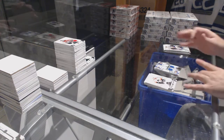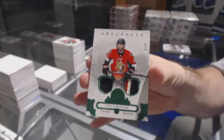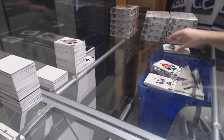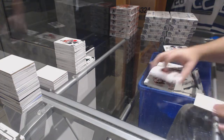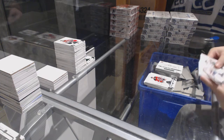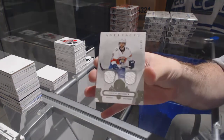For the Sens, number 65, Jersey Patch of Derek Broussard. We got a rookie redemption for the Nashville Predators. And for the Florida Panthers, the $165, Vincent Trocheck.